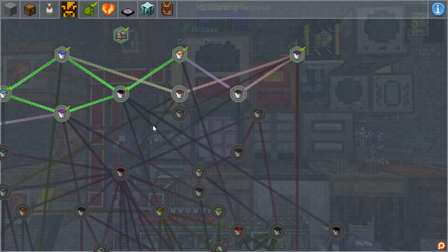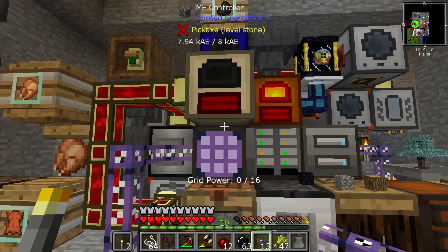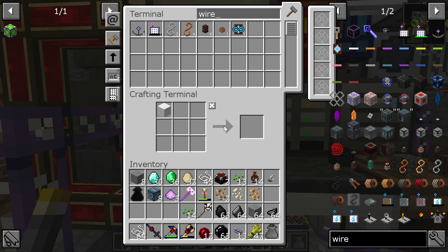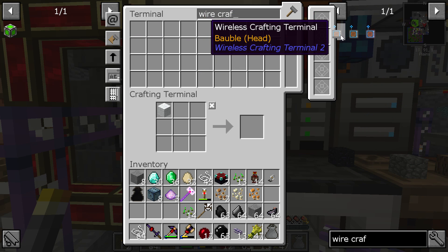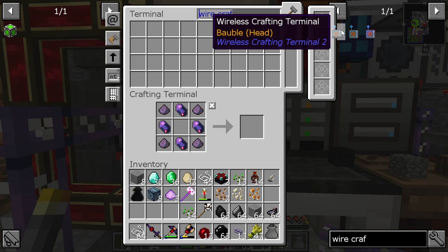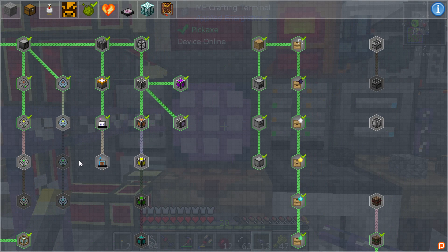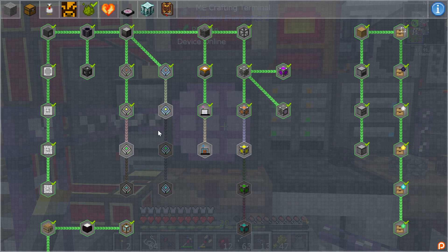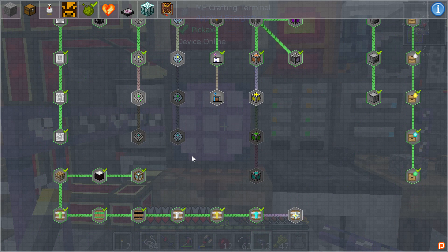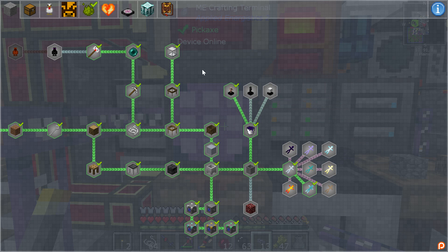What else were we trying to craft? We made a wireless terminal — can we make a wireless crafting terminal? No, we couldn't, because we needed an ender pearl. Honestly I don't want to even bother trying to make these storage cells at this point. I want to go see if I can do the chickens.